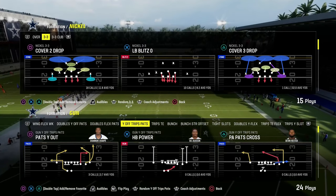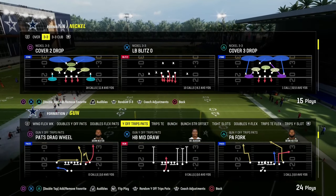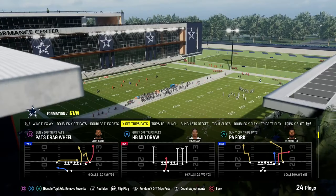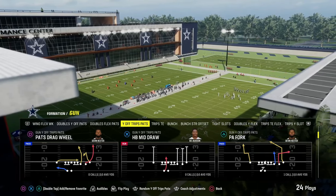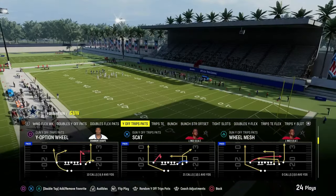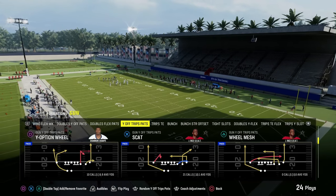I'm going to show you how to beat man coverage in Madden 24 out of the U-Trips formation. This is in the Patriots playbook — it's called Gun Why Off Trips Pats, or also known historically in Madden as U-Trips. It's been one of the best formations forever. If you want to get my entire U-Trips offensive e-book, I'll put a link to that in the description.